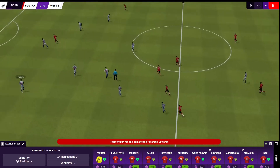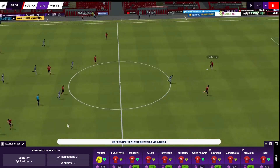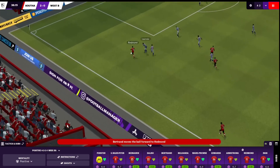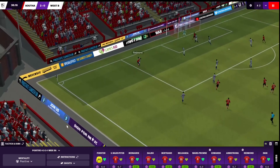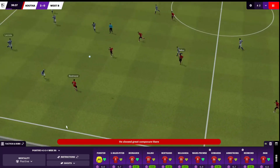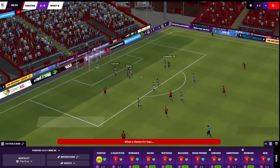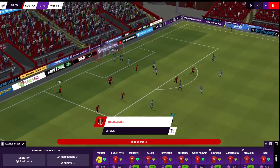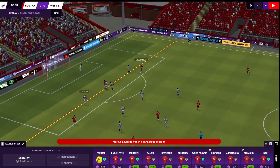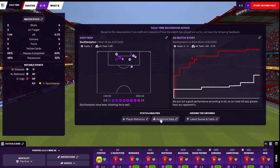Chance to add something before half-time. Ings — what's he going to do here? He looked to pick out Edwards, but West Brom just had too many bodies in the way. Redmond gets it on the left, he's causing havoc down there. Is that going to be a penalty? No — I thought we were going to get a VAR review there, but we'll play on. Ward-Prowse gets the ball, nice play to pick out Edwards, then picks out Ings — but it's called back for offside. We were unlucky there. Yeah, fractionally offside, but fair call. So we do keep our clean sheet and our two-goal lead intact coming into the half.